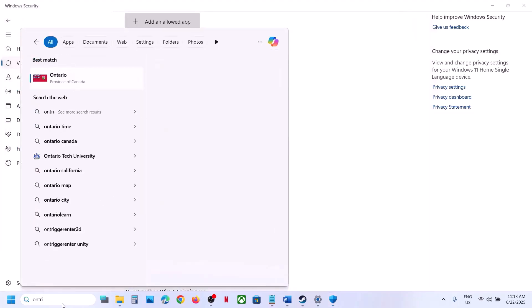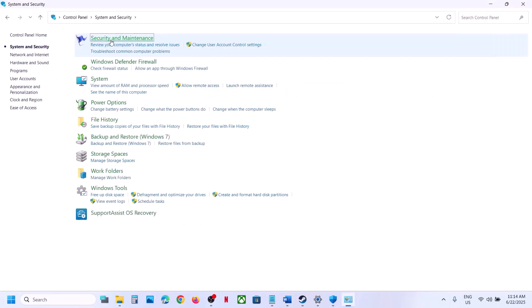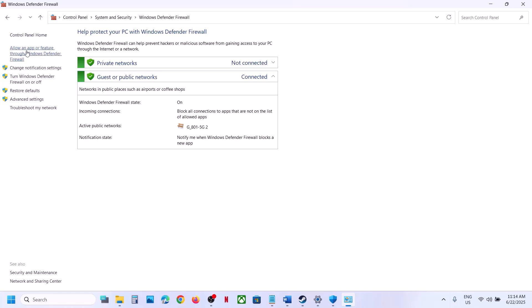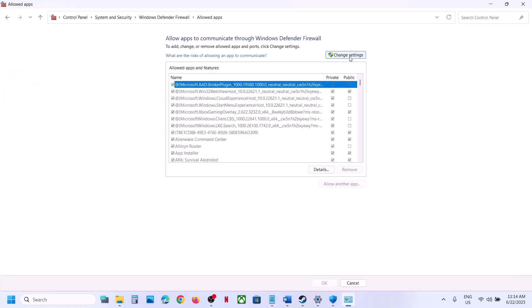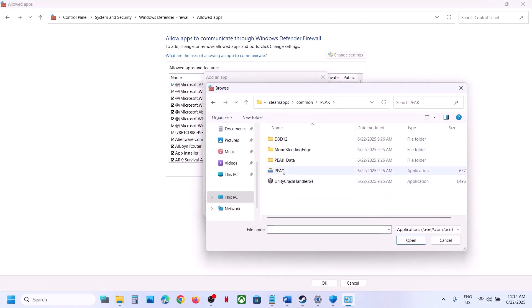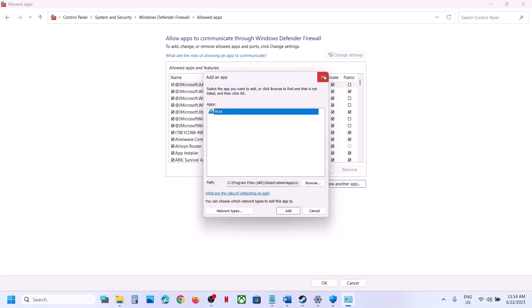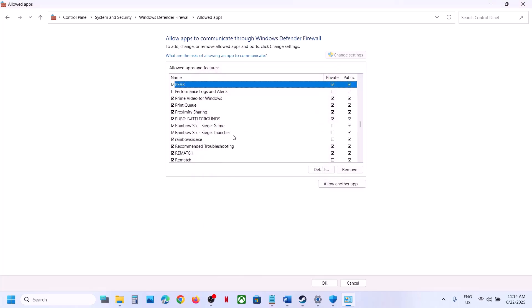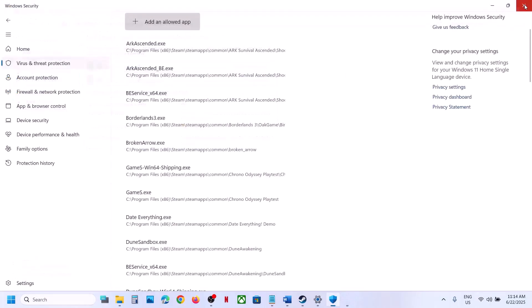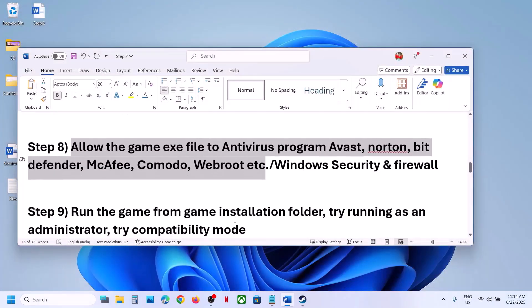Also type Control Panel in the Windows search box and click Control Panel. Go to System and Security, Windows Defender Firewall, and click Allow an App or Feature Through Windows Defender Firewall. Click Change Settings, then Allow Another App, click Browse, go to the game installation folder, open the game folder, select the game exe file, click Open, then click Add. Once the game is added, launch the game and check.